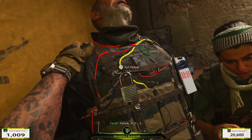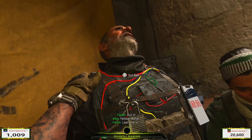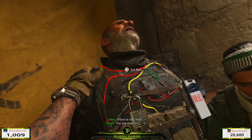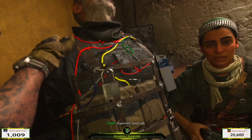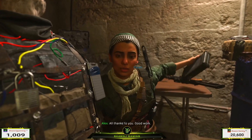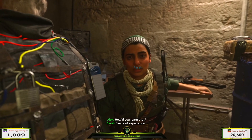Last one is red. There are two reds — the top one. In two, one — now, cut. Disarmed. Good job. Well, thanks to you. Good work. How'd you learn that? Years of experience. Too many. All stations, this is Echo 3-1, in the blind — jackpot, primary target is KIA.